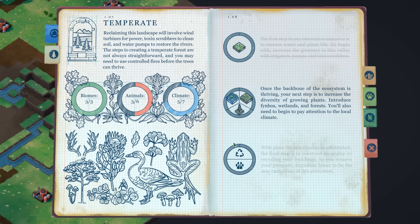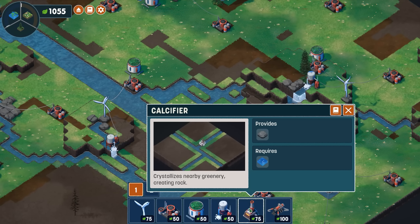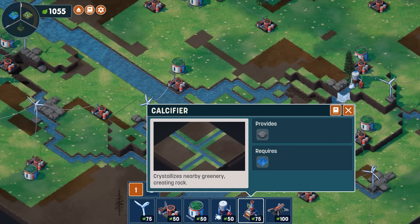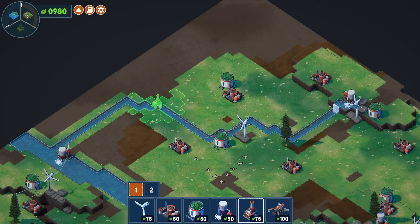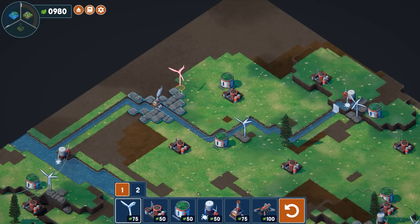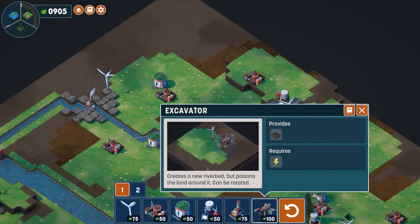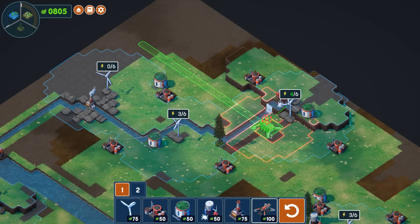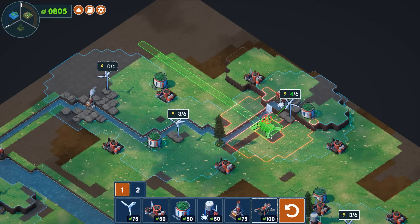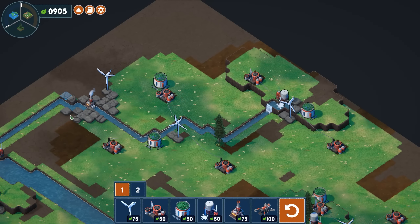We've got enough greenery. Next thing is we want to start creating some biomes, and that opens up a second tier of different technologies, though you will still need to use some tools from the first. One thing we could do is use a calcifier, which is going to take some of the greenery that we've already created and turn it into some rocks — using that, I could place down another one of these windmills. There's also something here called an excavator, which would be a tool to dig out some additional trenching. This could be a way of expanding out the river, though it does tend to hurt the environment nearby, so it's always a little bit risky.